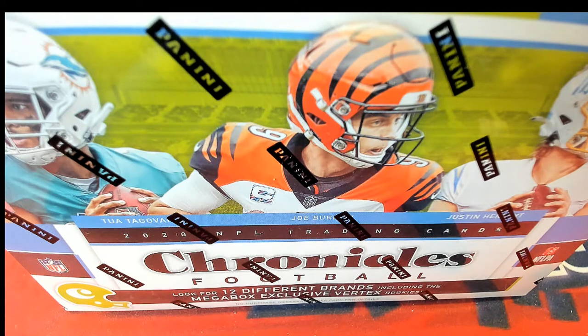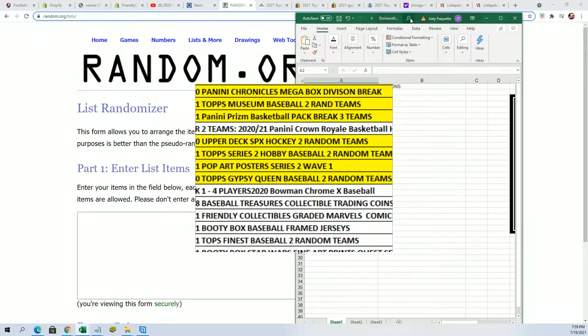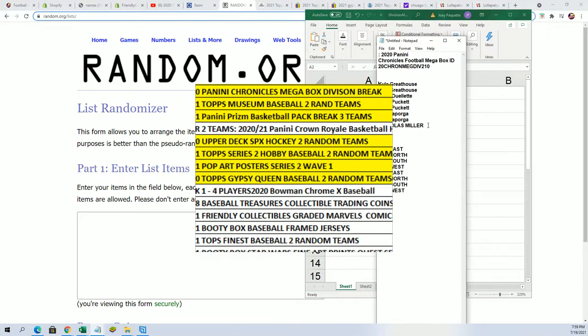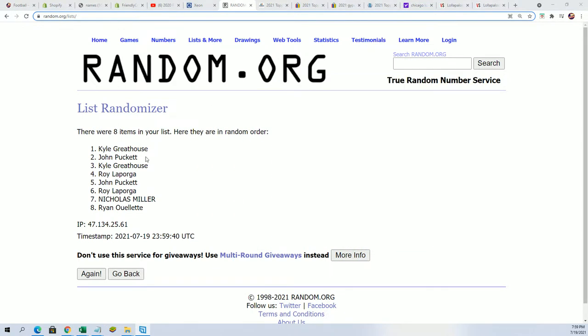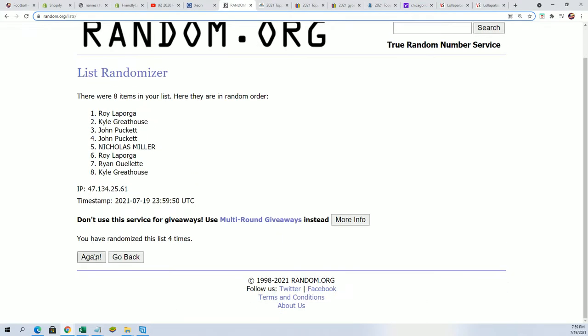First we're going to start off and find out who gets which division in the box break. We're going to randomize each list seven times and then stack the lists up side by side. Here's the owner name list — seven times through. All right, here's lucky number seven.